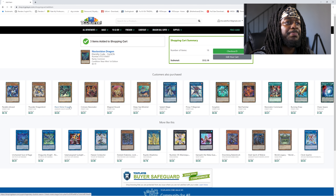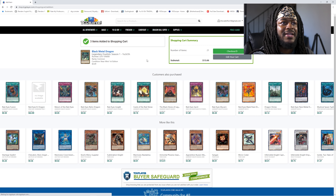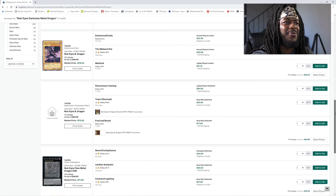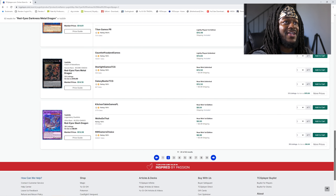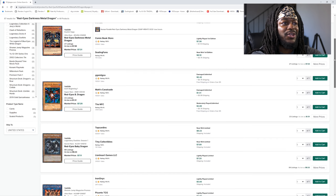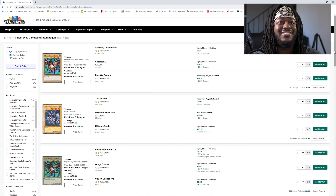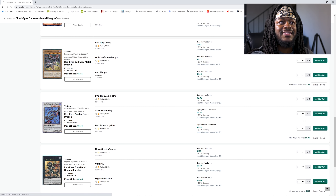I'm gonna need three copies of Black Metal Dragon — oh man, that's a pretty ridiculous price. And Red Eyes Darkness Metal Dragon is the card I'm looking for. I could get an Ultra Rare copy of Darkness Metal, but we're gonna stick to the really budget one. The new erratum of the Red Eyes Darkness Metal Dragon sits at about a dollar. We're gonna go ahead and pick up a copy of that.